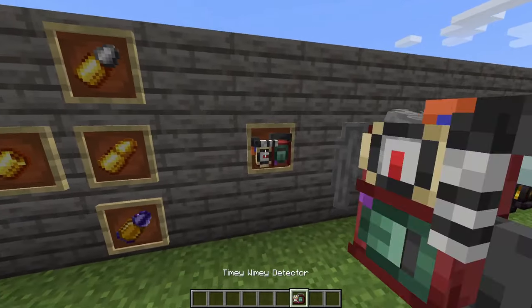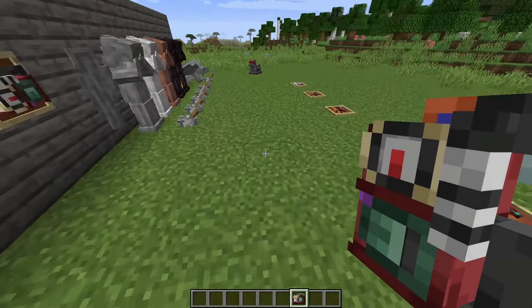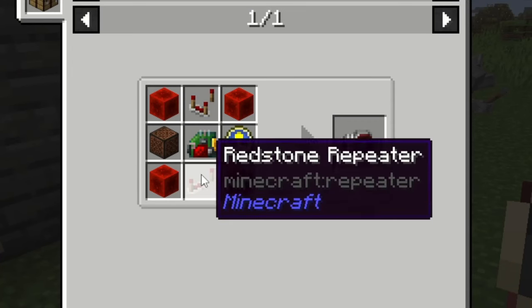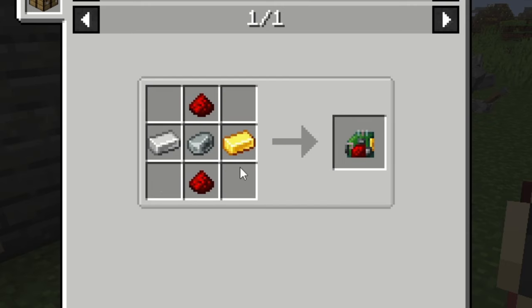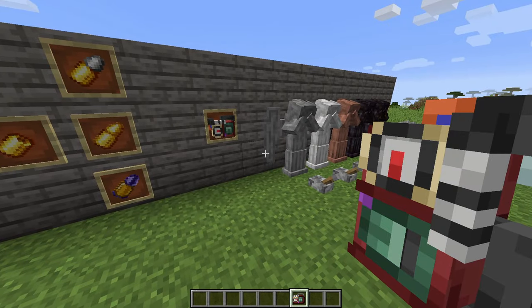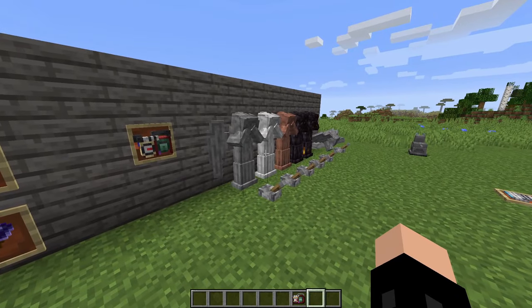Our last item to have a look at is the timey-wimey detector, which has a really cool texture, by the way. The crafting recipe needs four redstone blocks, a redstone impeter, redstone comparator, note block, clock, and redstone circuit. This thing basically does exactly what it does in Doctor Who, which is detect weeping angels, which leads me quite nicely onto the mob section of this video — weeping angels.